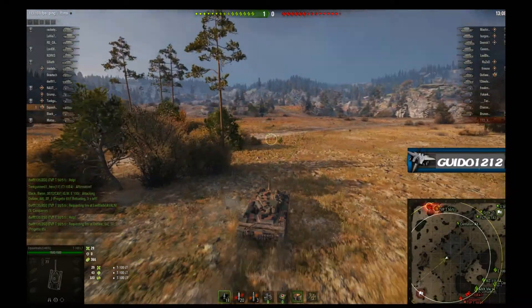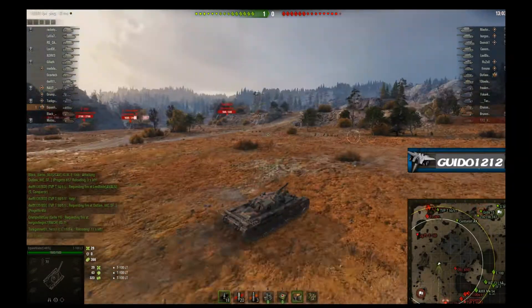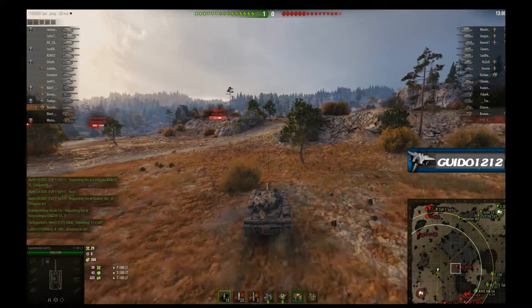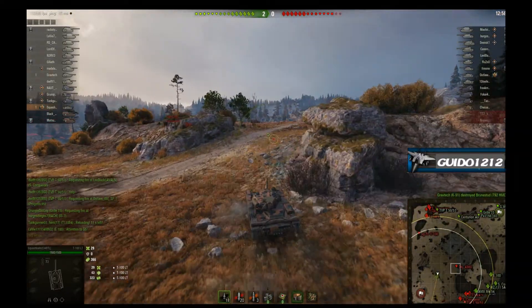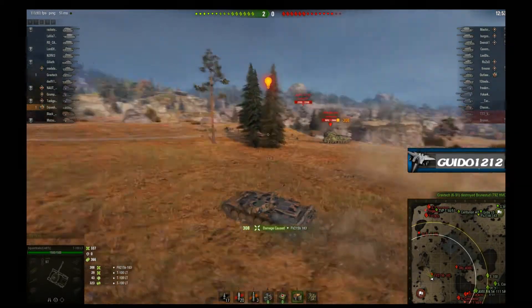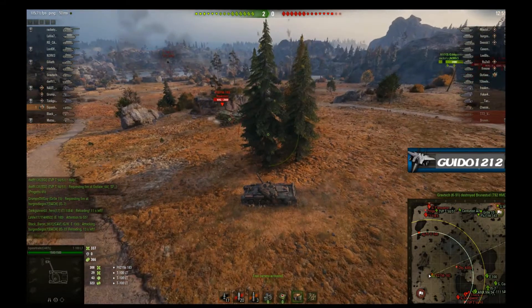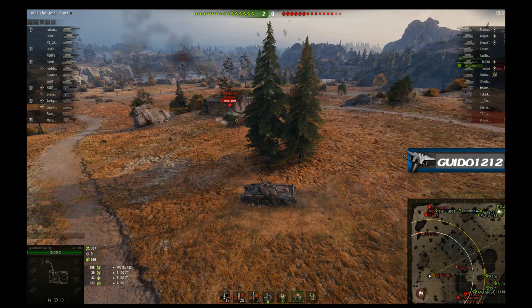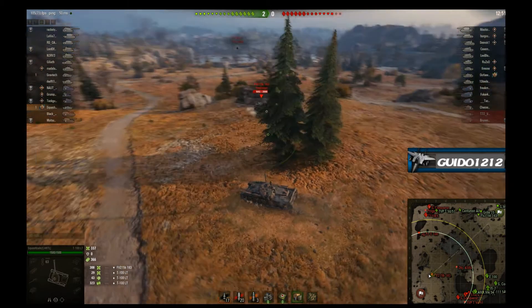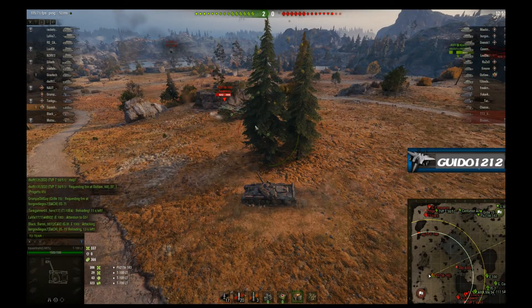He uses the bush to approach as much as possible. I might have shifted a little left there and stayed behind those bushes. But now let's talk about the role of most annoying scout — he is going for the Oscar for most annoying scout in an all Tier 10 battle. What happened there is he sees this FV. The FV has a problem: he spins very slowly, his turret is very slow, and his turret does not go all the way around. So Squash knows this and he's going around behind him.